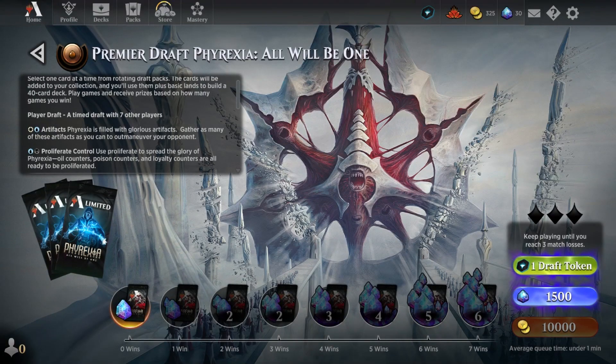Hey everybody, welcome to Magic Fridays! As you can see there's an anus with a bunch of mouths - we're gonna draft Phyrexia: All Will Be One premium edition. They all look like they're screaming. Can you imagine walking up to this thing and hearing all these mouths screaming? The middle one looks like he's taking a shit or straining.